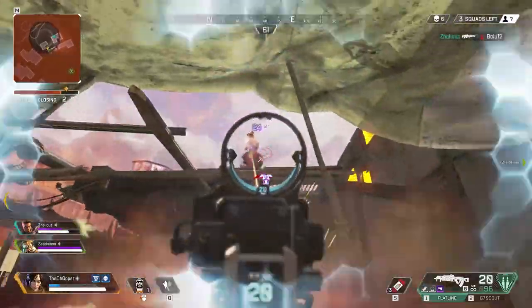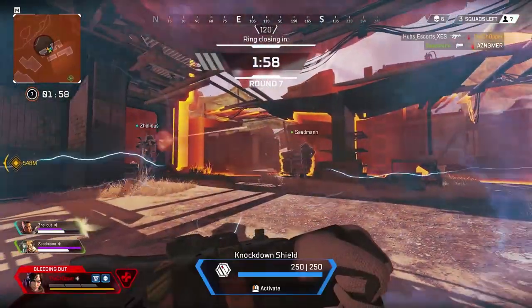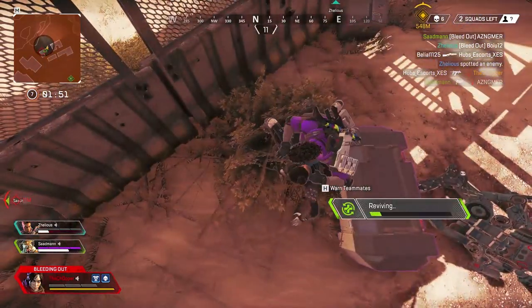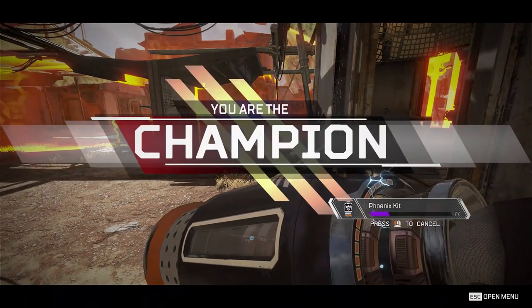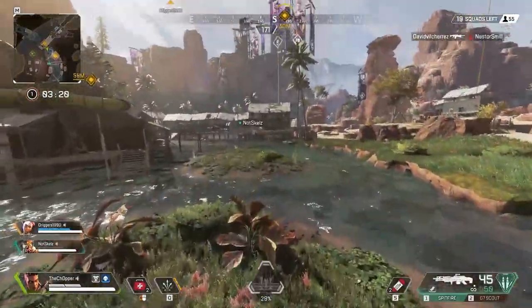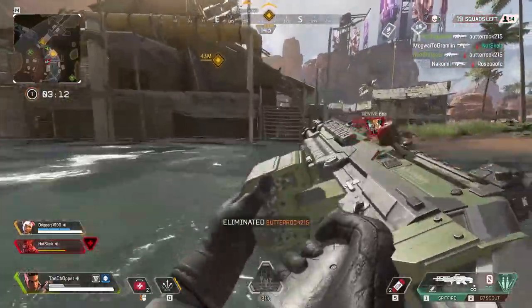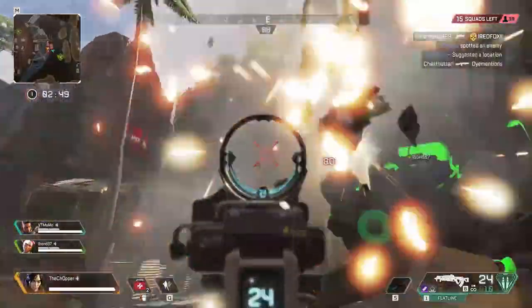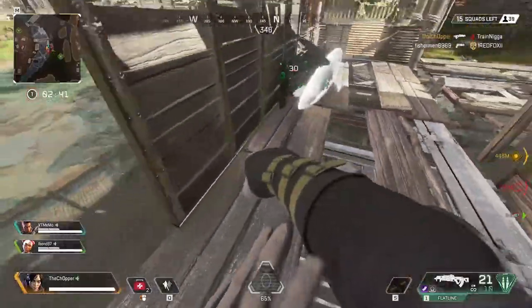Tip number 7 is making full use of your character's abilities. Pay attention to your passive — for example, Wraith will literally call out if you're being targeted, so you can use that to track enemies or escape. Her tactical ability is essentially a get-out-of-jail-free card that lets you turn nearly invisible and escape any situation. With Bangalore, the tactical throws two instantly-exploding smoke grenades useful for escape or covering teammates. For ultimates like Wraith's portal or care packages, communication with your team is key.